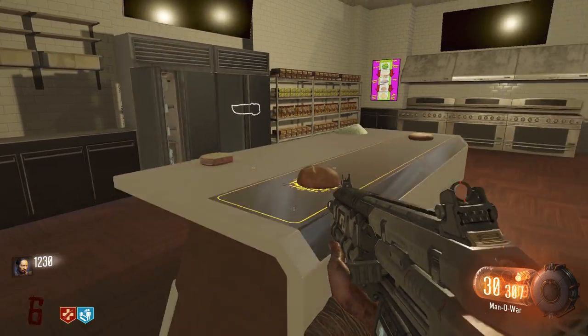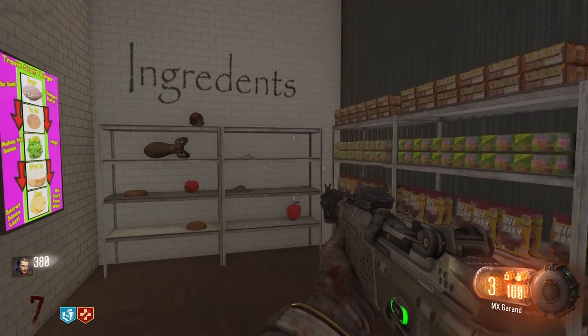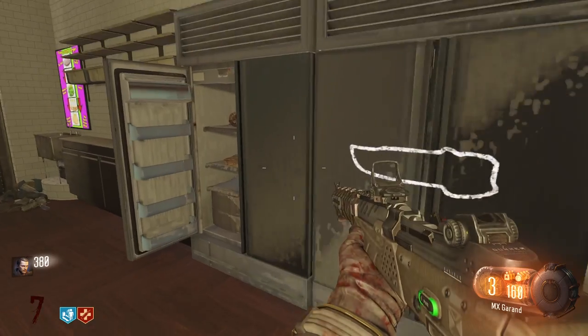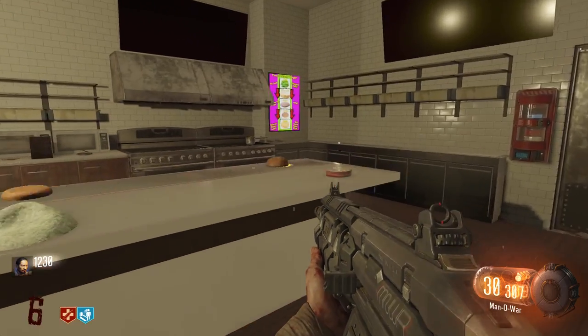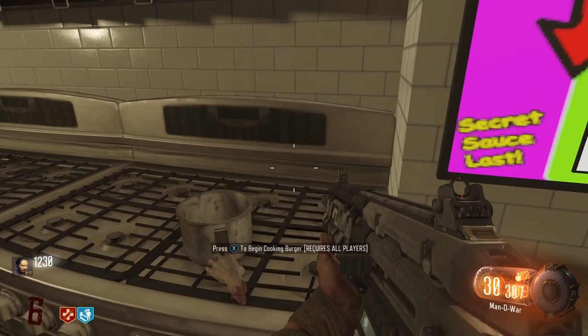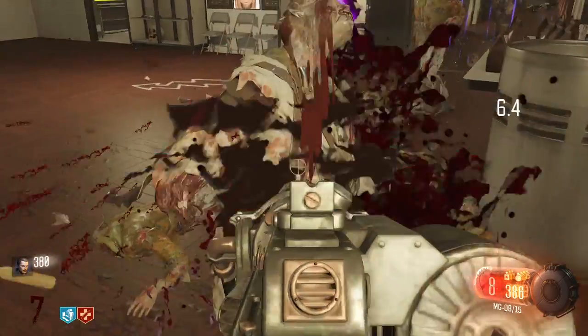You will need five ingredients for the burger: the lettuce, cheese, top bun, and bottom bun are found in the ingredients fridge that is now opened, and the burger patty is found in the fridge next to the bowie knife. Once you have all ingredients, you can start cooking the burger. Find the stove with the pot and interact with it to start cooking. This will cause a lockdown and you will need to survive for one minute.